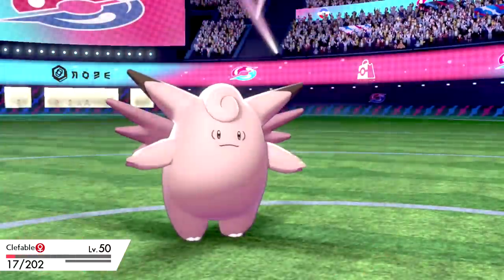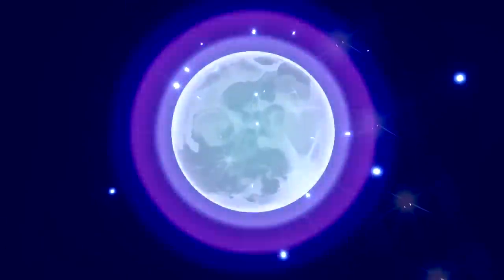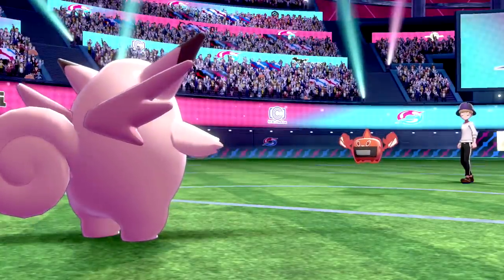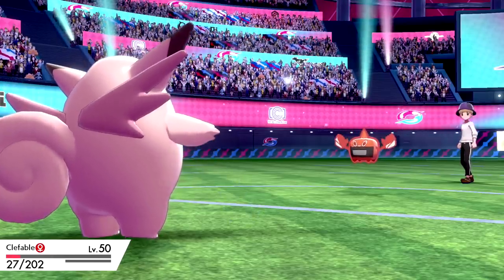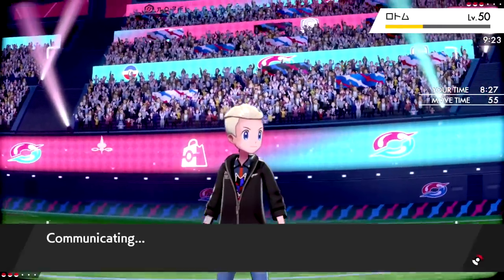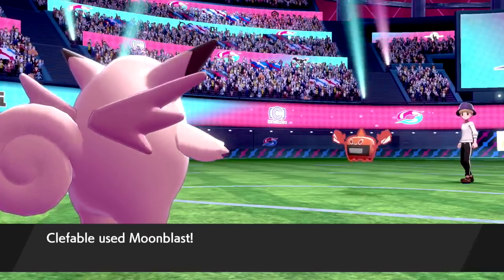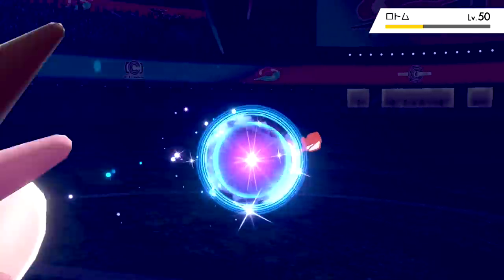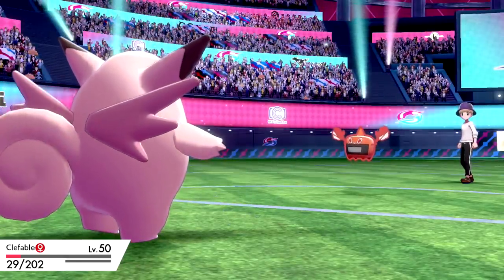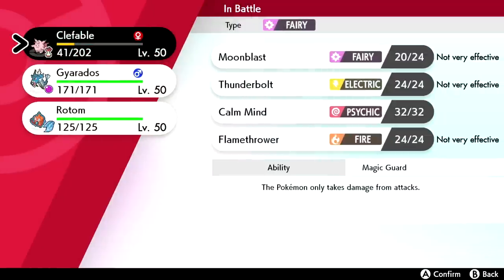We're just out here Moon Blasting — it's not very effective but now my Rotom can outspeed this thing and it can't touch a fly with no Special Attack. We click Moon Blast again and they go for Overheat — but we actually avoid it! Clefable is just out here ducking and dodging. They're forced to hit Overheat again, so I could switch into my own Rotom and Volt Switch for free. Let's go Rotom and save Clefable for potential death fodder.